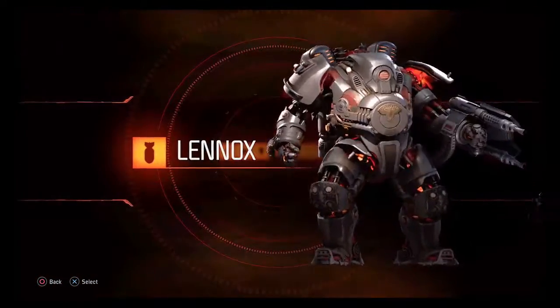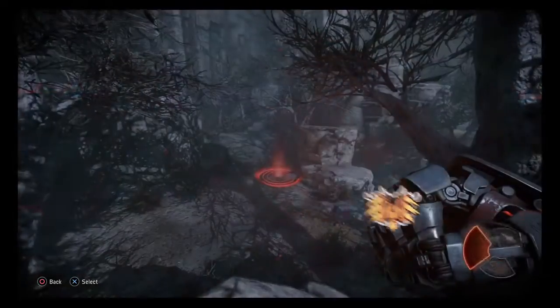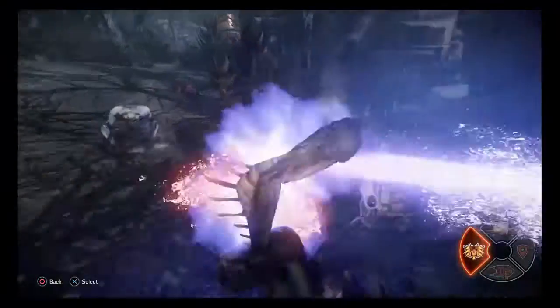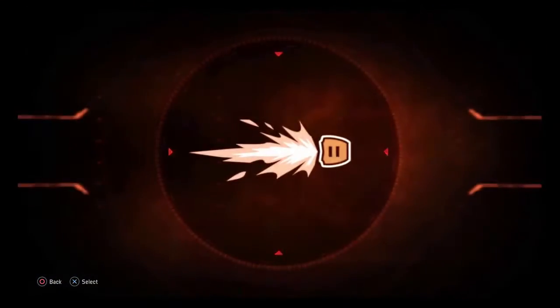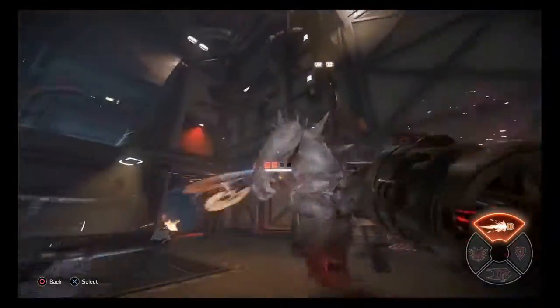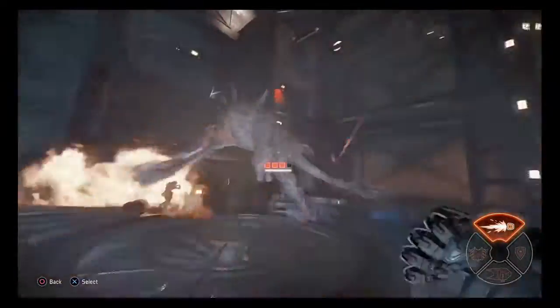Lennox is the assault hunter and the damage dealer in the group. Use Thunderstrike to close the distance and damage nearby targets. When in close combat, use the Plasma Lance to deal great damage. Each consecutive hit multiplies the damage.